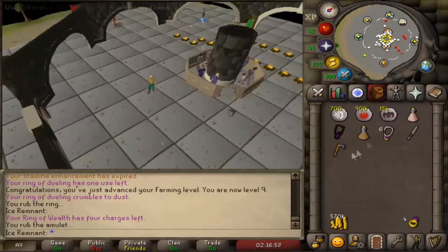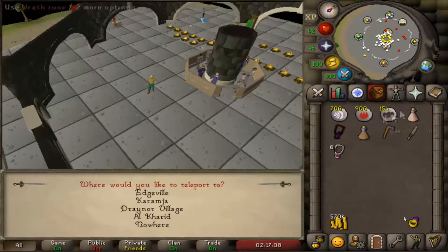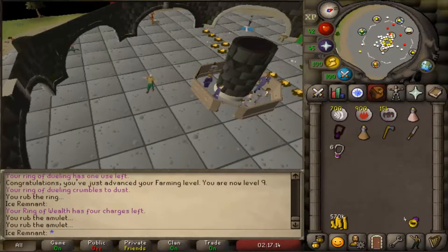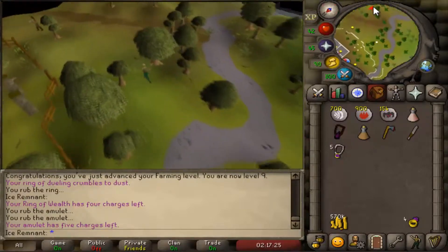Welcome back to the Speed Quest series. In this rather short video I'll be completing Lost City. You will need an Axe, a Knife, a Charged Emile of Glory, 1 Stamina, and preferably Runes to cast combat spells on safe spotable NPCs.